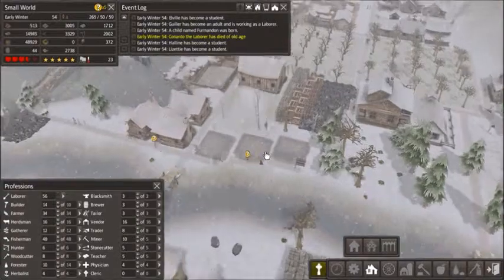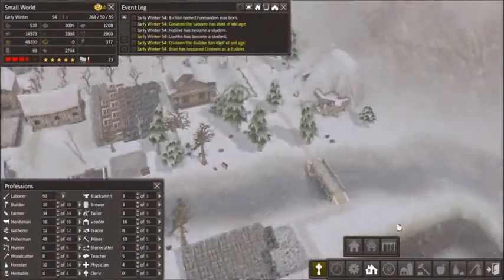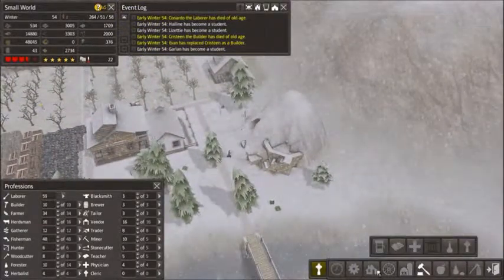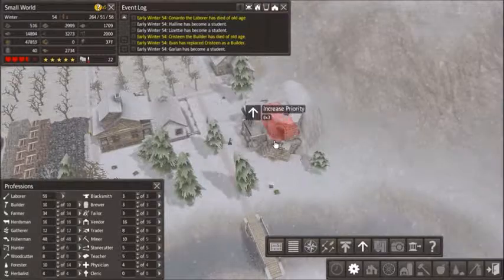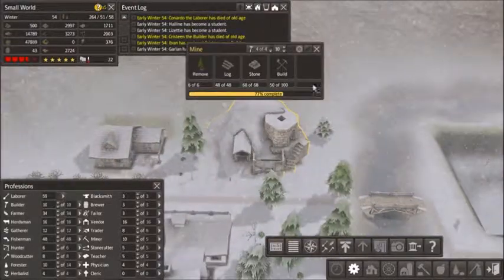I'm just going to let those three houses get built. Knowing them, they're going to build the houses before they build the mine, and I actually want them to build the mine first. I thought they finished it, which they didn't — they're just getting closer.